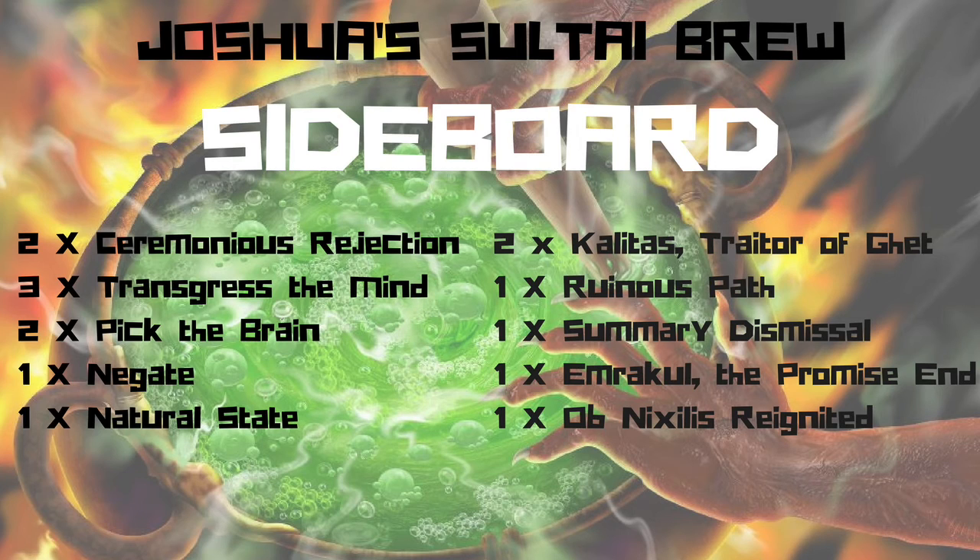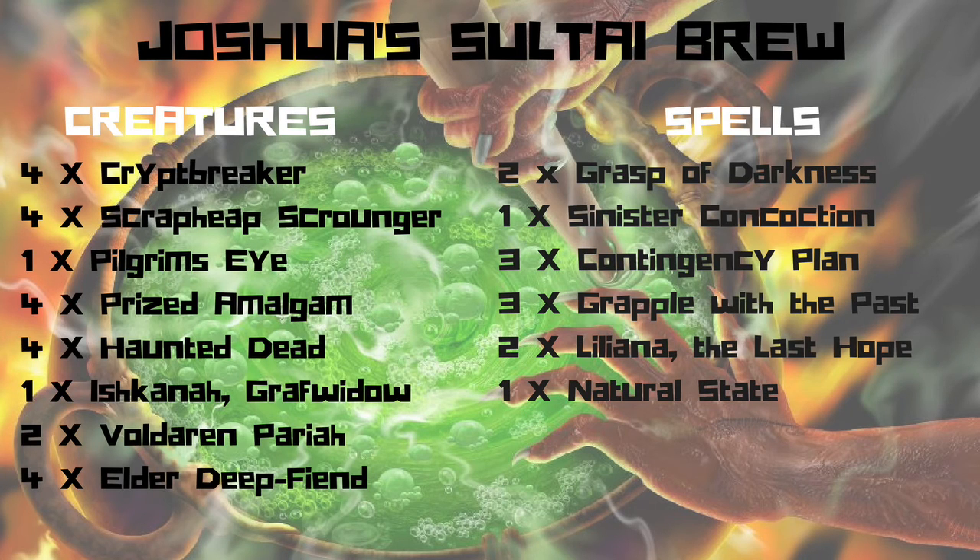He also runs an Ob Nixilis Reignited, and a one-of Emrakul, the Promised End — the big thirteen-thirteen that costs one less for each card type in your graveyard. Hopefully this deck keeps on doing well — it's a very, very nice deck.